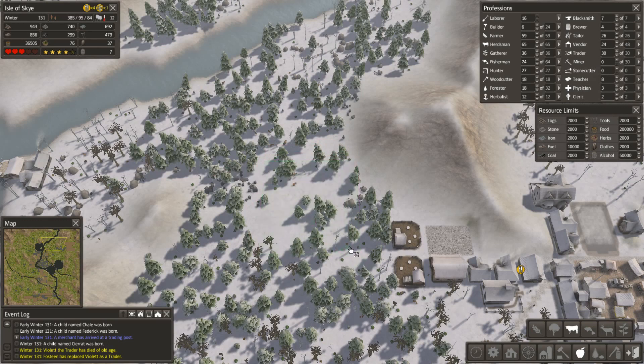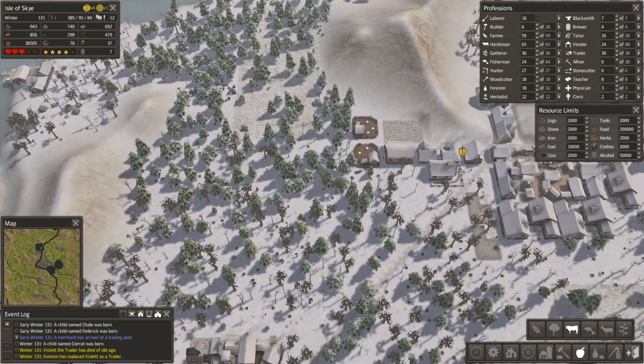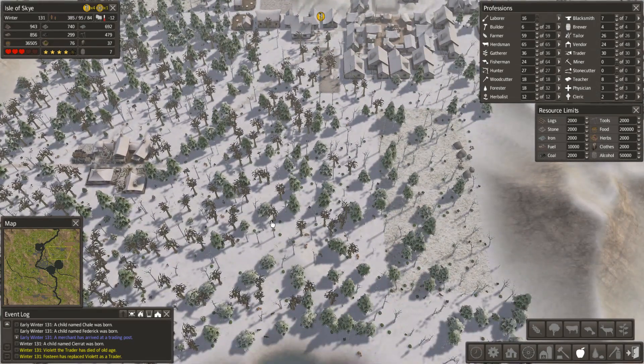Got it slightly wrong, but managed to get a 20 by 20 — and another 20 by 20. I might be able to squeeze another one in there, but no, it's only a 19 by 19. Ah well, never mind. So that's another four pastures — looking good.